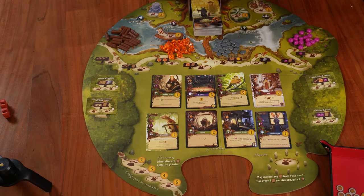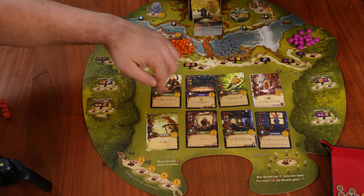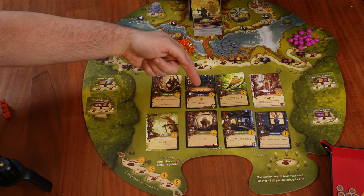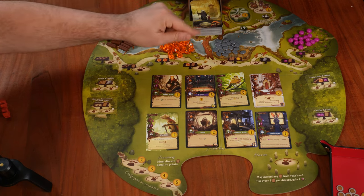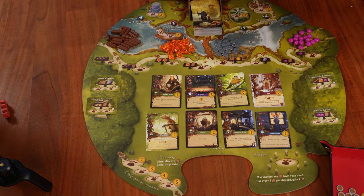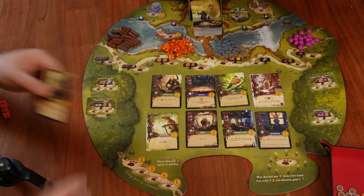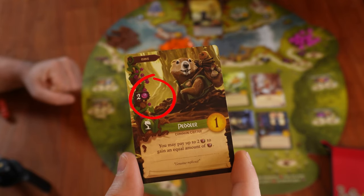The second option on our turn is to play one card, either from our hand or from the meadow. The meadow is basically a shared hand. On my turn I can play any card from the meadow, and right after playing it I need to draw a new card and replace it. In order to play a card, we need to pay the cost marked on the top-left side of the card — in this case two berries.